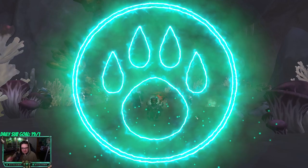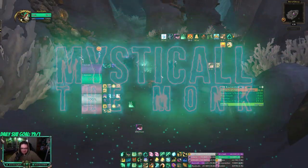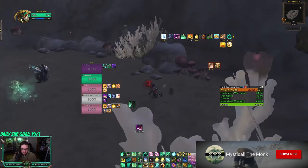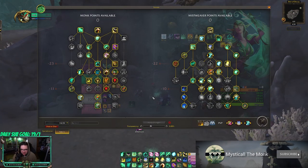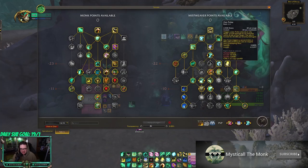Yo, what's going on? I'm really excited today — I am bringing a plus 20 Bracken Hide Hollow. We timed it with a good amount of time left. This is the build I've been running. I think it's a pretty good build. I like it a lot. I am still trying to get used to playing Zen Pulse.